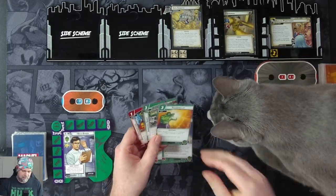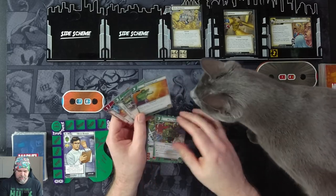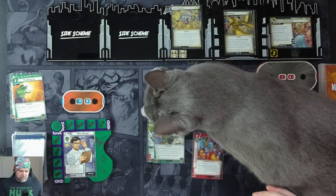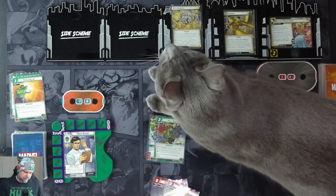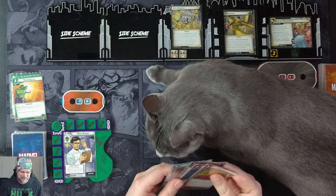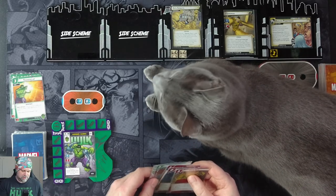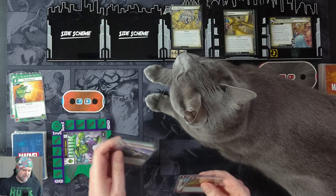We'll hold on to counter-attack and mulligan the other two. We draw two more cards: a skilled strike and dropkick. We aren't going to use our experimental research — we're just going to flip up to Hulk.